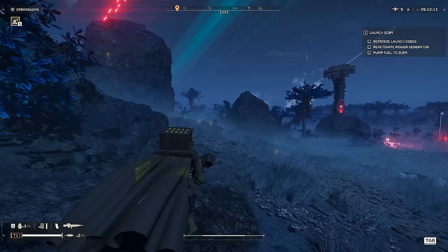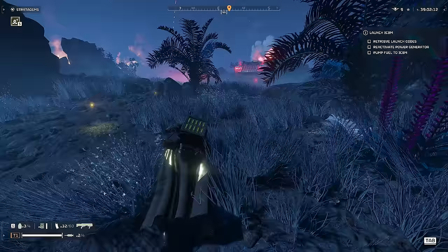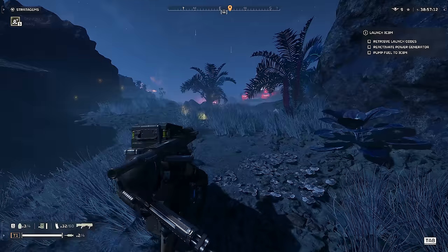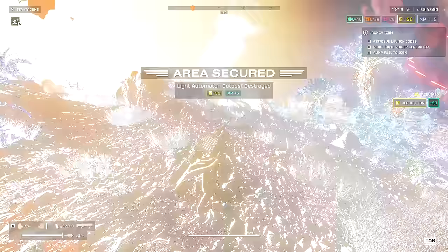Helldive difficulty is all about choosing your moments — when to engage and when to disengage. We've got a fabricator here. Going to have to use a stratagem on that — go with a rail cannon strike. Usually I'd use a grenade for that, but the vents are facing away from me.